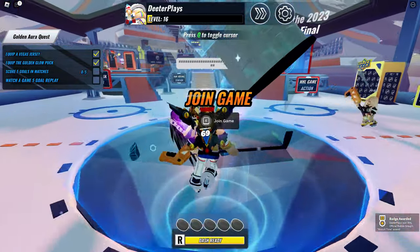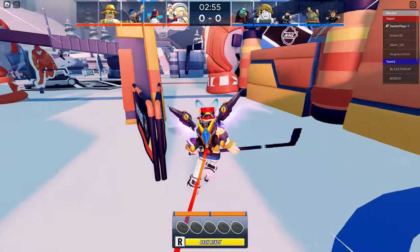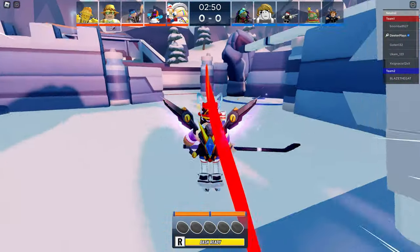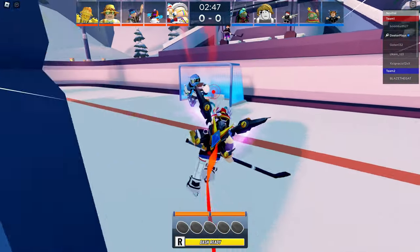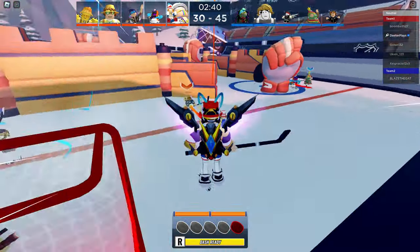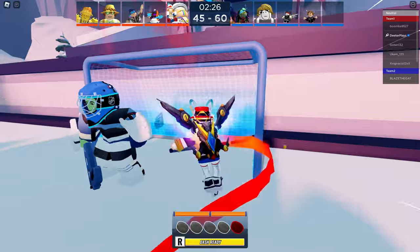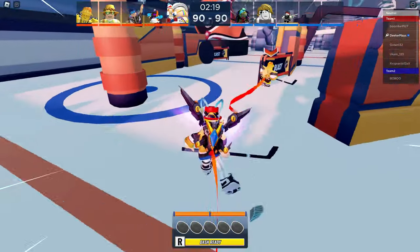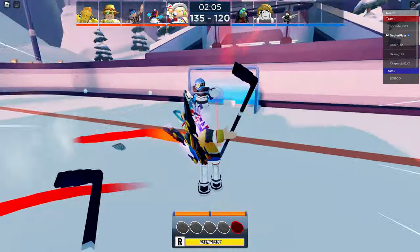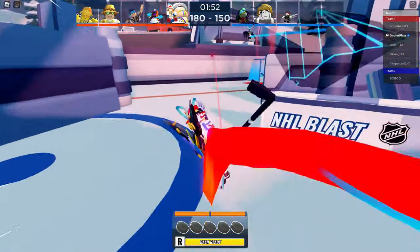The next part is scoring five goals in a match, so go to the middle and join a match. It's not really difficult — each match takes about three minutes, so this part alone takes about three minutes, and the whole thing should take about six or seven minutes total. Get to the other side, shoot the hockey puck into the goal, and do that five times. A lot of people in the game are all trying to get goals, so try to do this as quickly as possible before people start tagging you to slow you down.